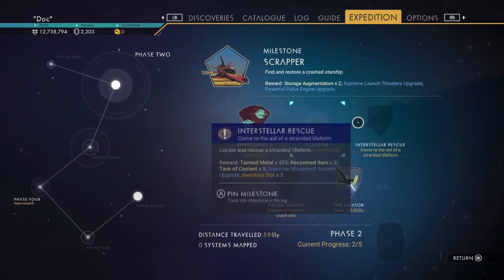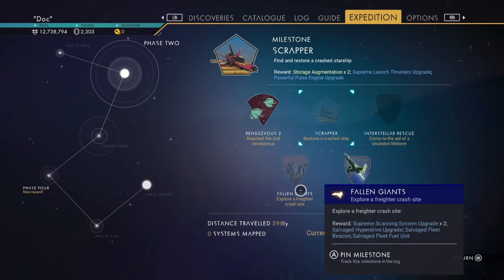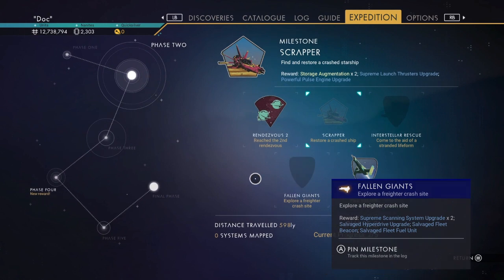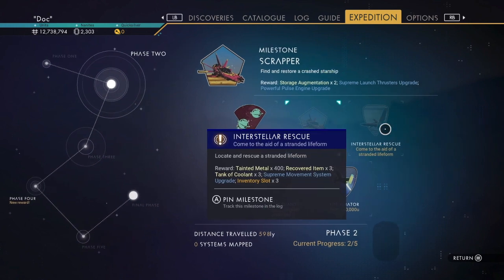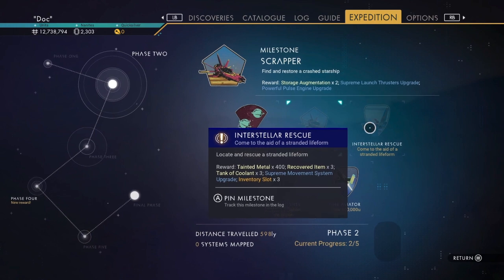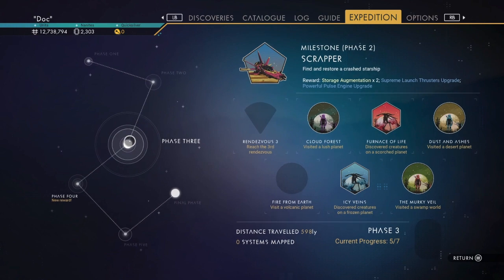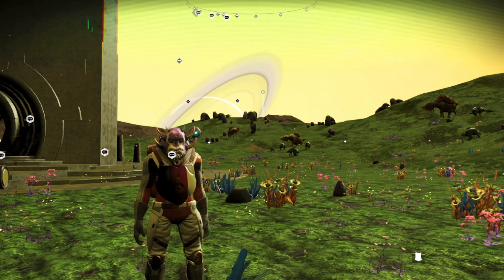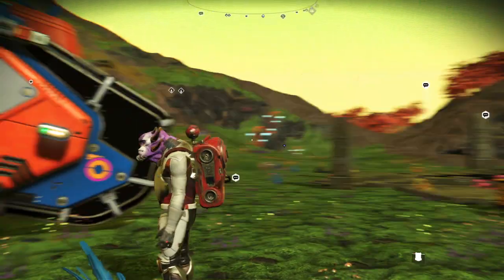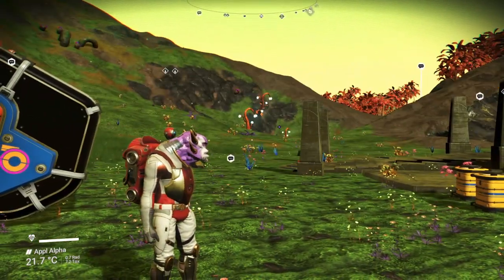We now need to find a crashed ship, come to the aid of a stranded life form, and explore a freighter crash site. There's a weekend mission going on which is exactly this milestone. We also need to locate a volcanic planet, find a callback system, and visit the Atlas — those are fairly quick ones to do.